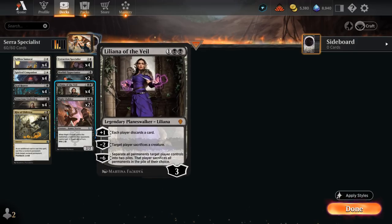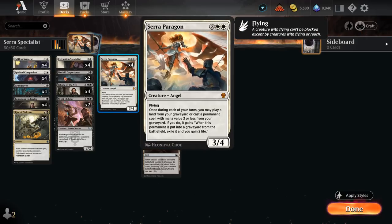We're also playing Liliana of the Veil ourselves as a great planeswalker that can pressure control decks by using the plus one and eventually threatening the ultimate. Against creature decks we can often minus two several times or set up a nice two-for-one. Liliana is a permanent with mana value 3 or less so we can get it back with Sera, Paragon, which is quite powerful.